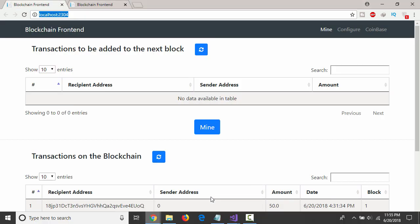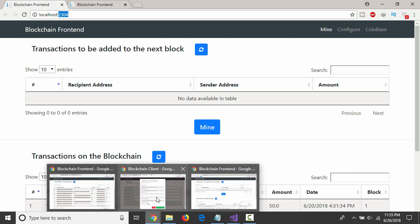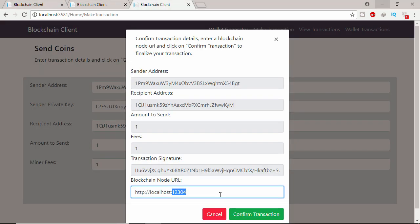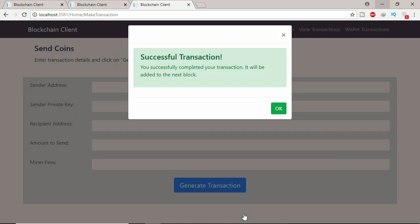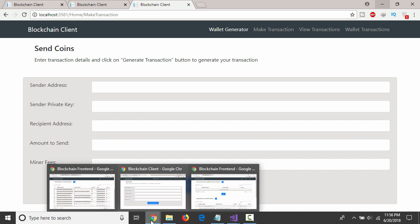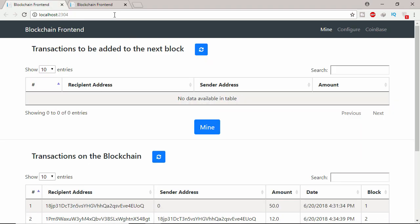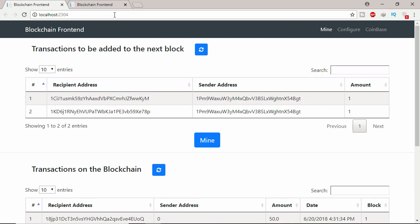This is the second miner — port 2304. Copy this, go here, delete this, and paste it here. Let's click 'Confirm Transaction'. Transaction already confirmed — this is already added to the mempool, which is defined as unconfirmed transactions.